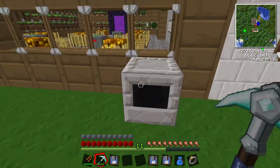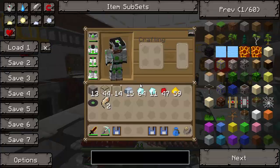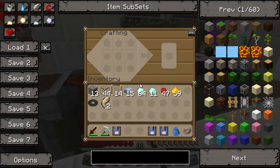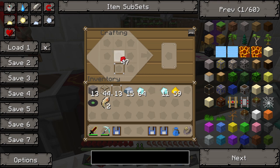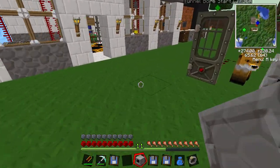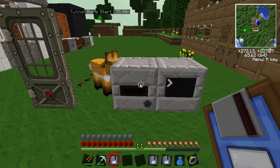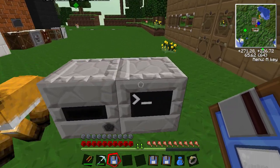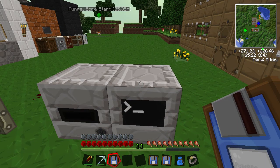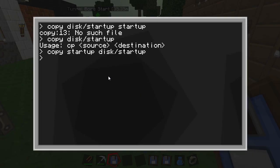Now we've got the program on that disk. I'm going to make another computer just to show you how to move things across, because it's good to know for the future. We're going to have another computer, say to activate a door - we'll use that in a minute. Once we've got our boot disk, we can edit this computer so it's unhackable.